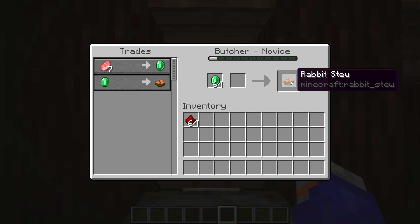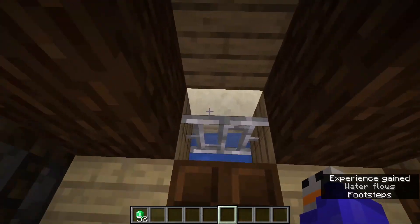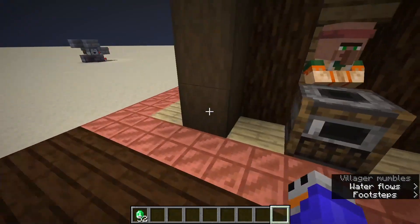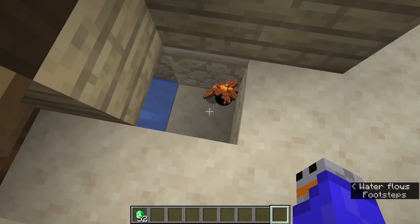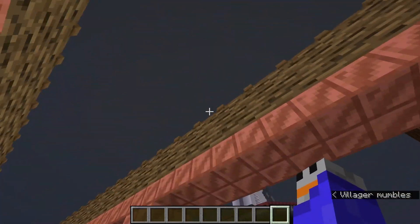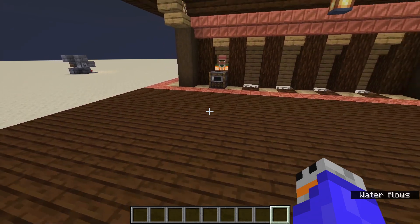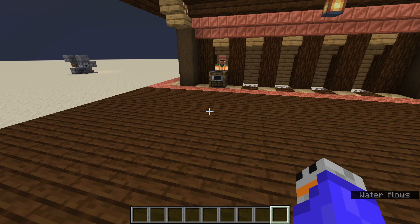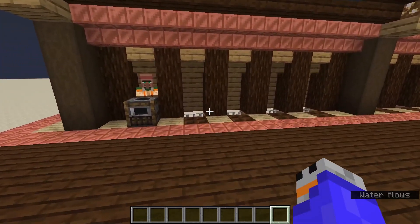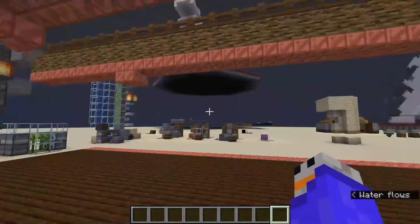If I spawn in some emeralds and trade for rabbit stew, then Ctrl+Q to keep throwing - I bought all of it. The villagers will be standing on iron bars, so any items thrown into the back wall go into a water stream and consequently into a collection area. The reason I have 10 and 10 up there - symmetrically 10 and 10 over here - is because this was mainly designed for librarians. I looked up how many enchanted books exist in the game and the count comes to about 37 books, not including soul speed and swift sneak since you can't get those from trading. So I rounded to 40: a row of 10 up top, 10 down here, and maybe four sections.